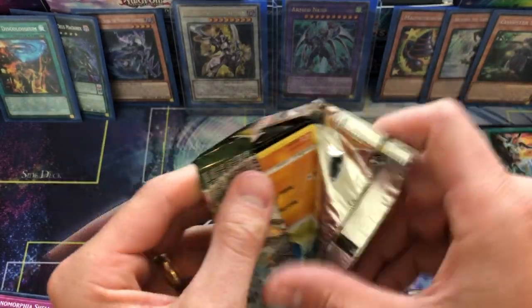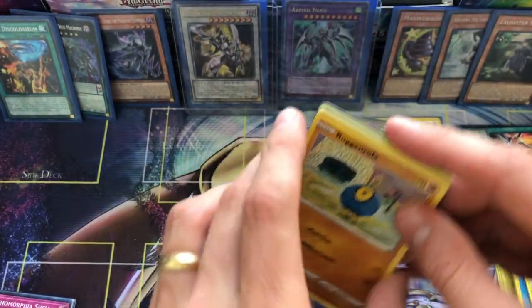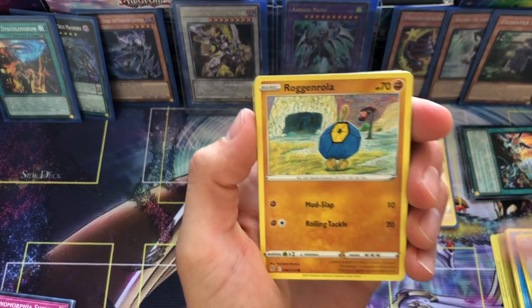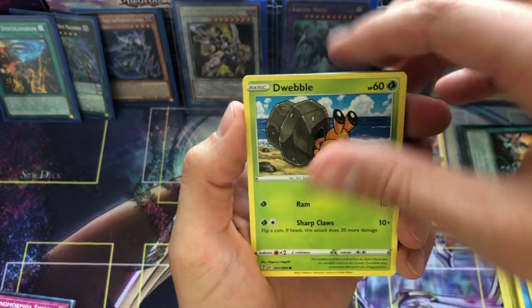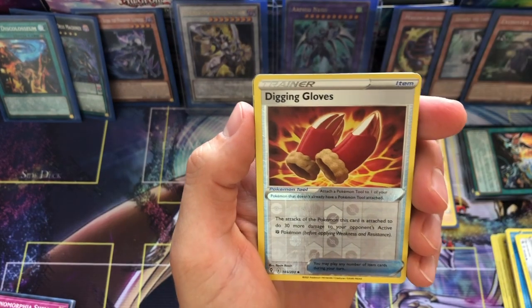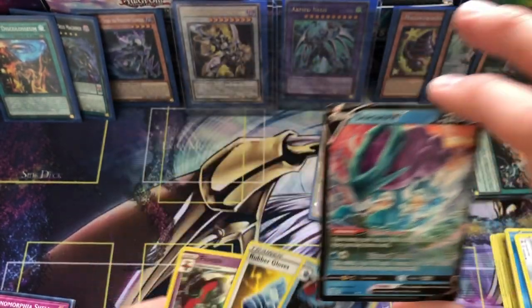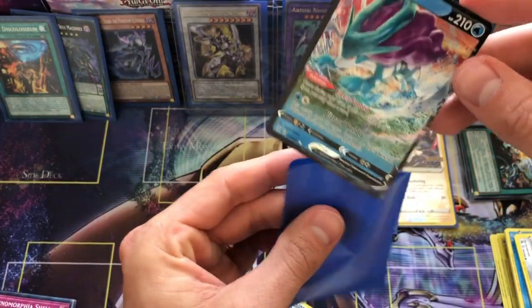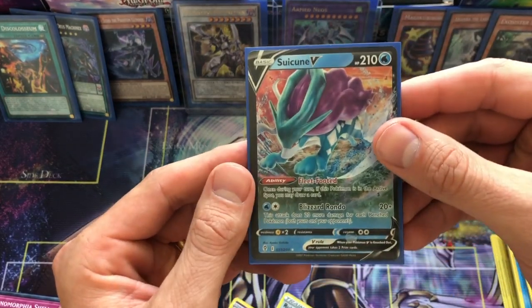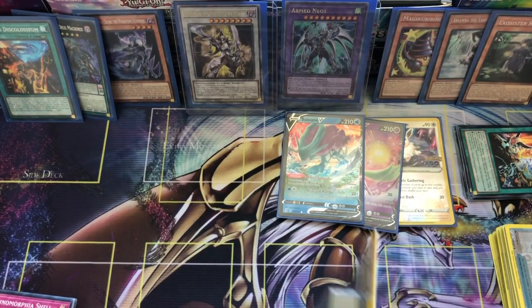Like last week I was having trouble opening packs - I was talking about how Yugioh packs are so easy to open and now these Pokemon packs are being difficult. Let's hope the Rayquaza artwork on this can brings a little luck. Fourth pack: Rejin, Rufflet, Dewble, Kricketot, Digging Gloves, and a Suicune V! Just a V but look at that guys - wow, there's a beautiful energy card behind it too. Suicune V - nothing crazy but I'll take it. It's a V!